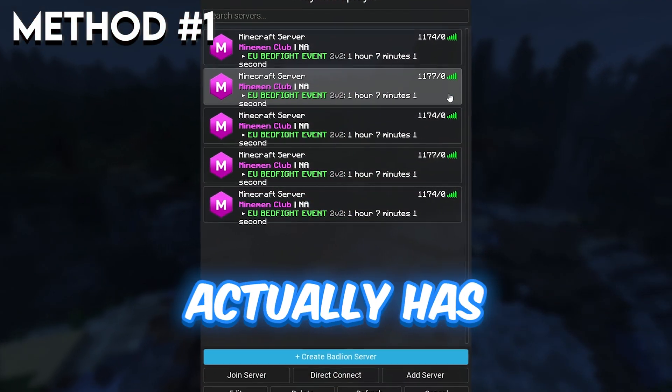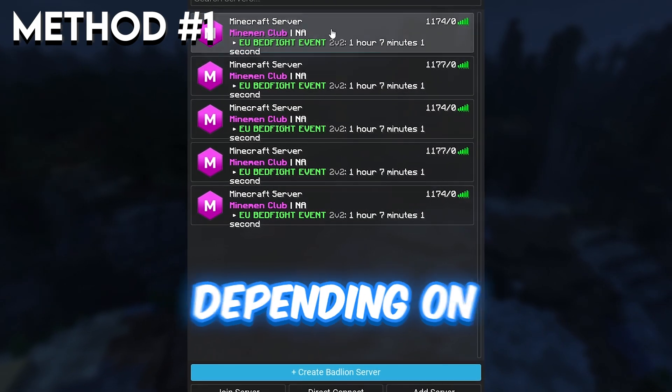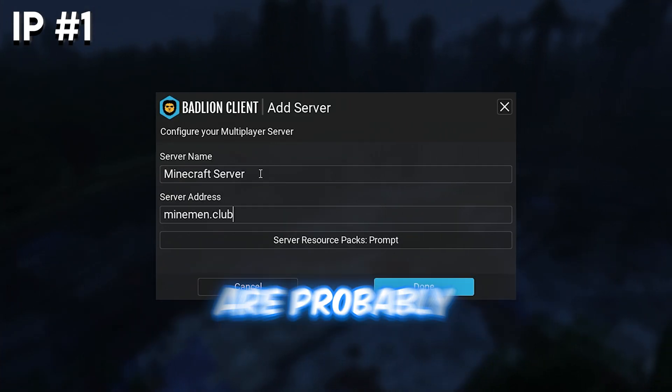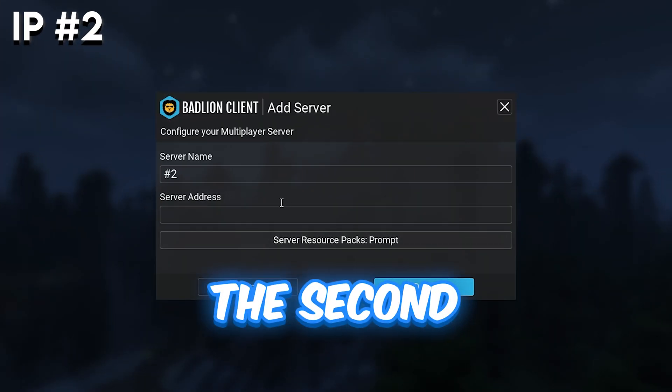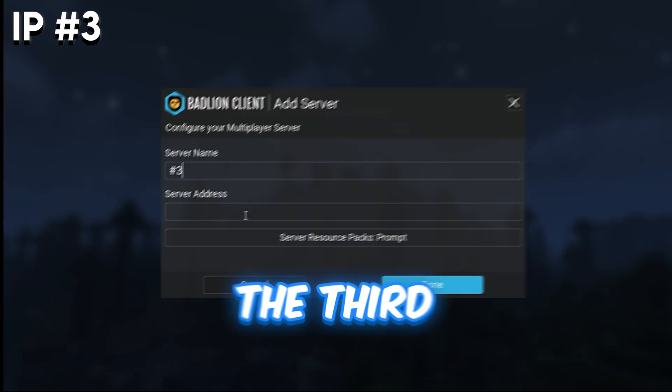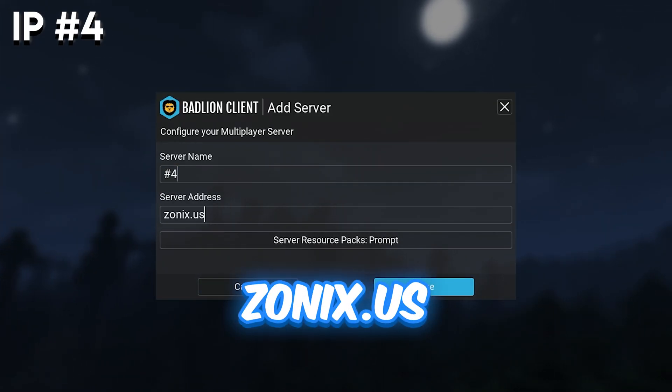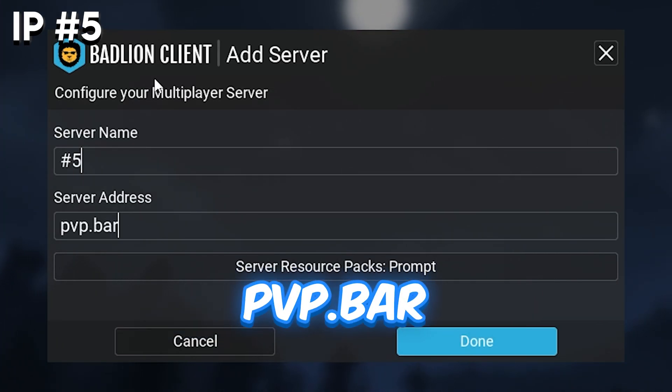A lot of people don't know this, but MMC actually has multiple IPs you can use depending on your location. The first IP is MindMan.club, which a lot of y'all are probably already using. The second IP is MindMan.club. The third IP is MindMan.club.com. The fourth IP is Zonic.us, and the last IP is PVP.bar.